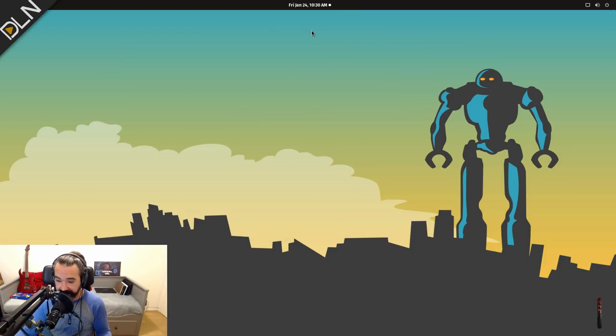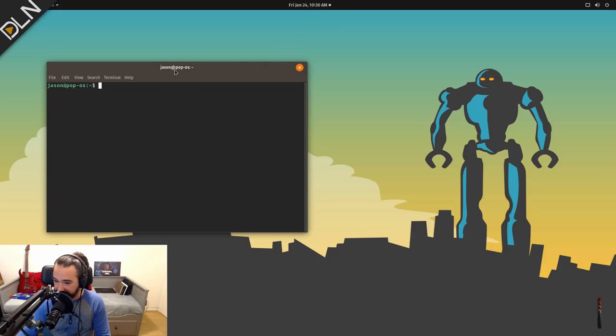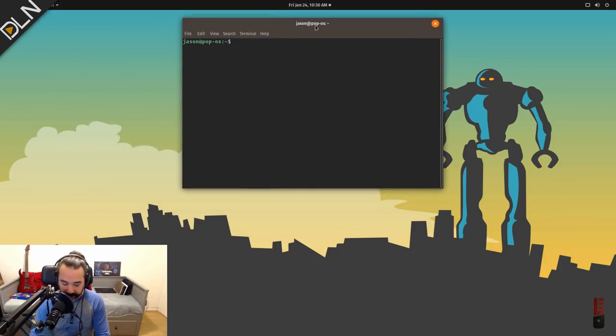Maybe you're more of a command line person — and if you're not, I totally respect that. But let me show you how fast it is installing all three of these packages from the command line. Hit super+T, and simply type: sudo apt install steam lutris wine-stable. It's just one line, and you've got all three packages installed and you are ready to game.